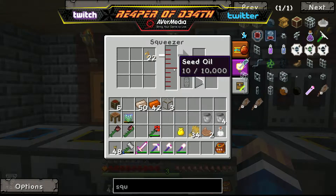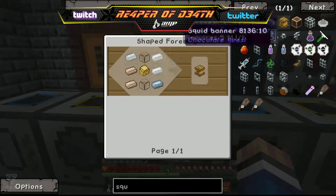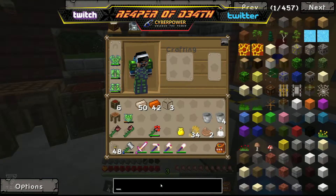Let's put these in here - boom, okay, these are going to start squeezing down. You can see it just gives us 10, that's it - 20. So you can imagine how many seeds we'd need to get a thousand. Okay so we need a can - let's look into making a can.